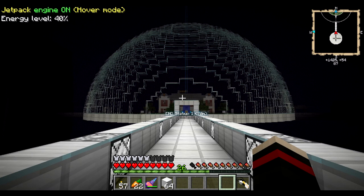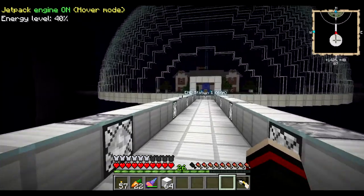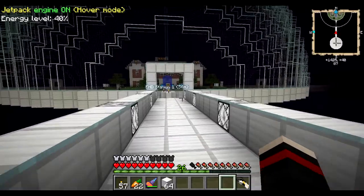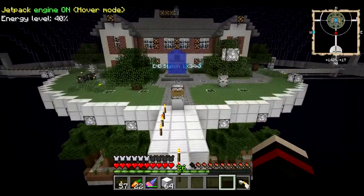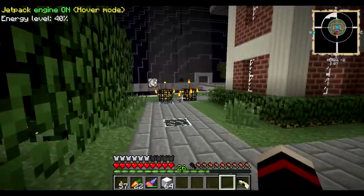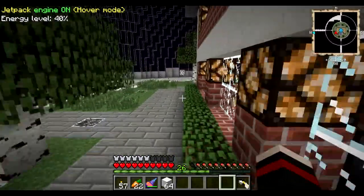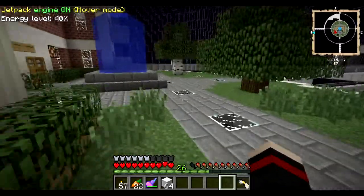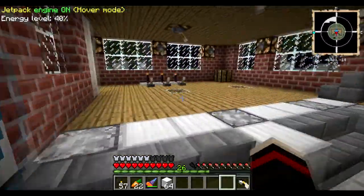End Station One main dome is finally done. Now we can start working on the insides and outsides of the structures that are currently in place. I hope you enjoyed this video. If you enjoyed it, like it and leave a comment. If you didn't like it, rather than just disliking it give me a comment explaining why, and I shall try to take that into account in my future videos.